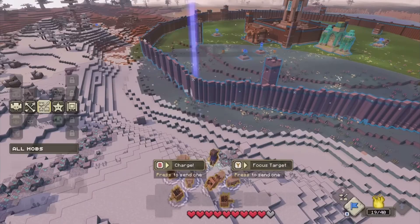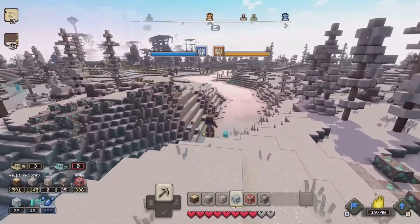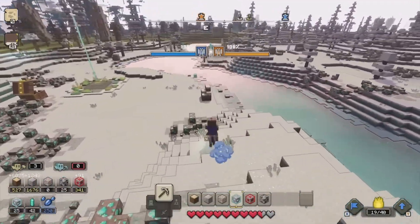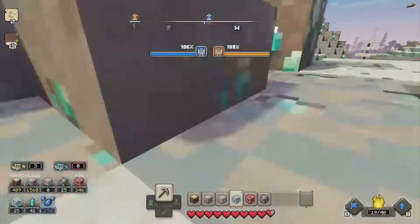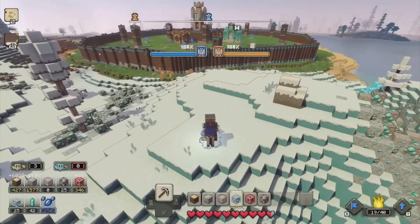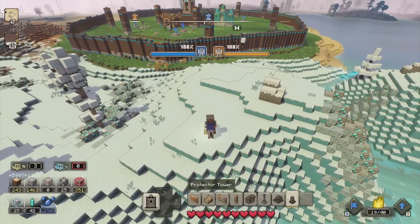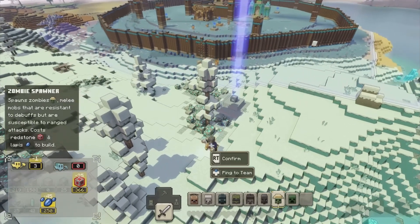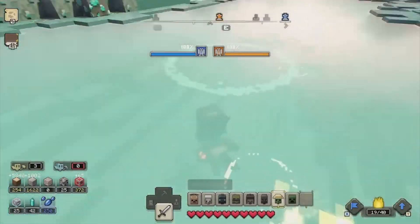Next, we're going to talk about how you can play multiplayer. This is also very simple and easy to do. When you are in Minecraft Legends, click the Options button on PlayStation, or press Escape on PC. On Xbox, click the equivalent options button. On PlayStation, go to the button that says Invite Friends and go ahead and invite your friends.